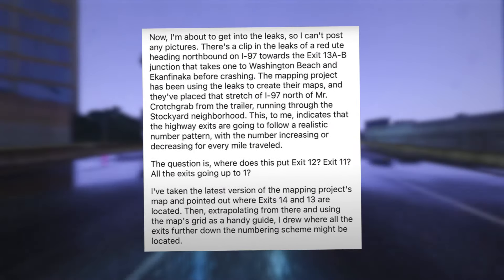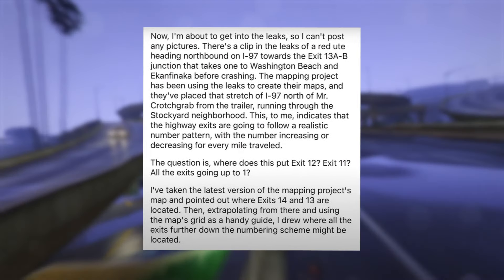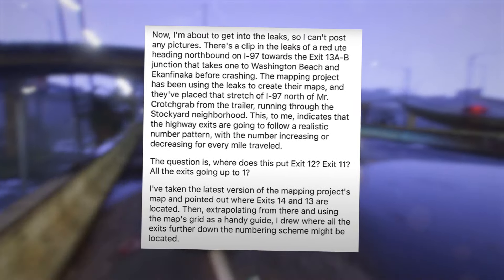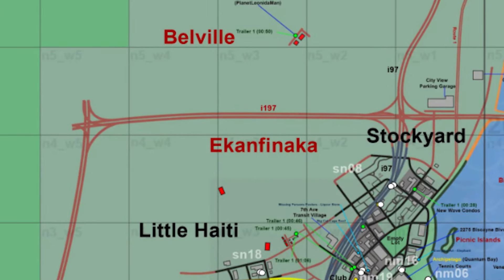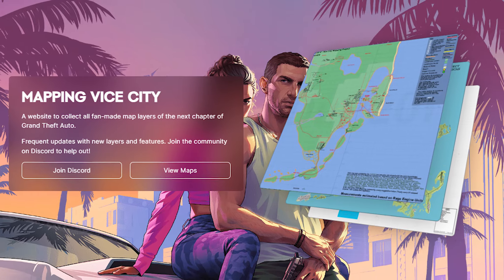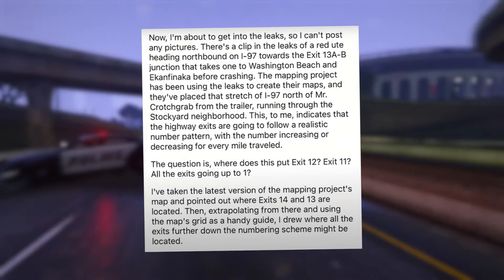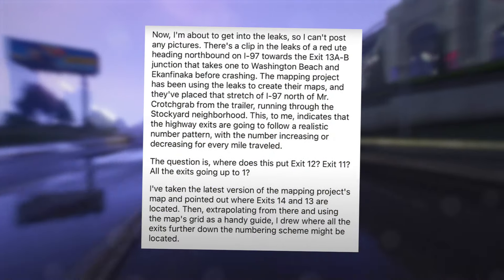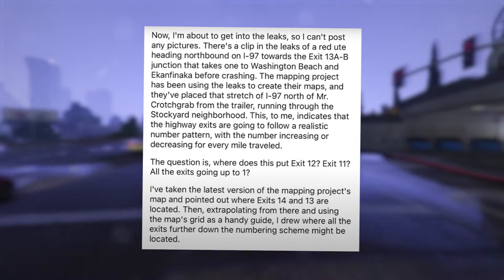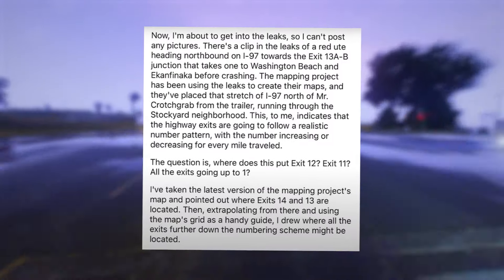There's also a clip in the leaks of a red ute heading northbound on I-97 towards the exit 13AB junction, which takes you to Washington Beach and Ekanfenaca, before crashing. The mapping project has placed that stretch of I-97 north of the crotch grab trailer shot, running through the stockyard neighborhood. This indicates that the highway exits will follow a realistic number pattern, with the number increasing or decreasing for every mile traveled.